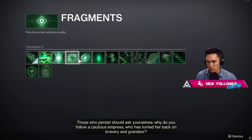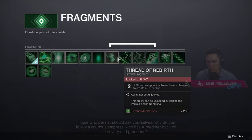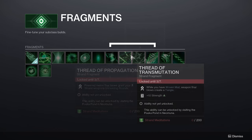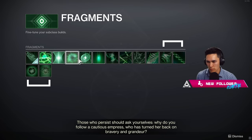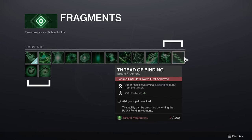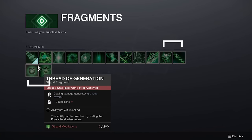Next week's reset is actually going to unlock four more fragments: Thread of Rebirth, Thread of Transmutation, Thread of Propagation, and Thread of Evolution. And then the final four fragments unlock after the Day 1 Raid completion — Thread of Isolation, Thread of Binding, Thread of Continuity, and Thread of Generation.